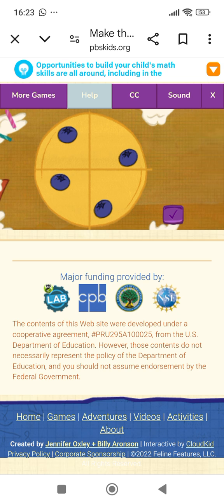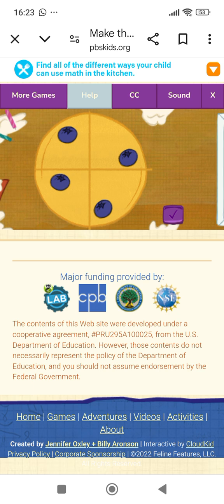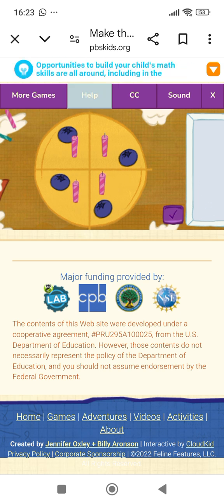Yes! Every piece of cake has the same number of toppings — that is so fair! Now let's add the birthday candles. Put one candle on every piece of cake and use your finger to move the candles onto the cake. We did it! Time to serve the cake — my favorite part!